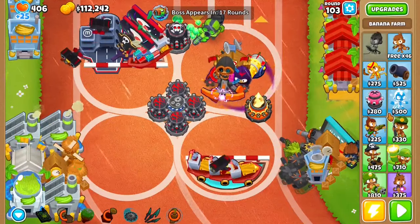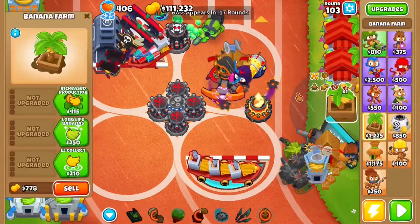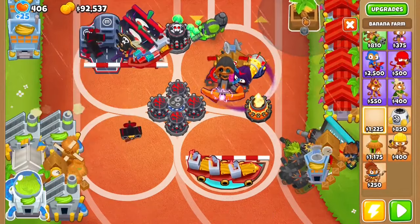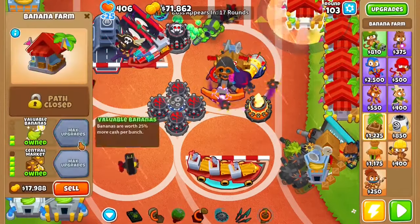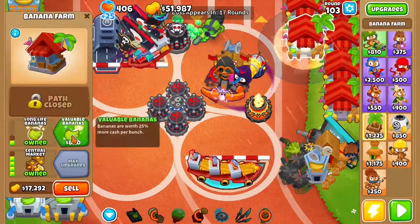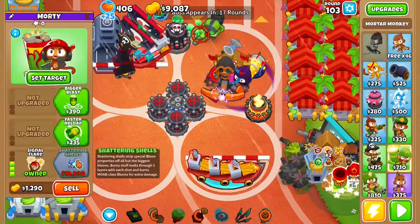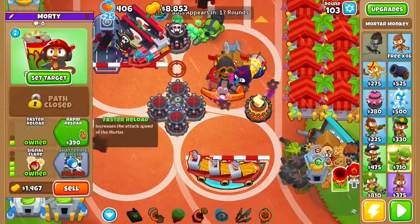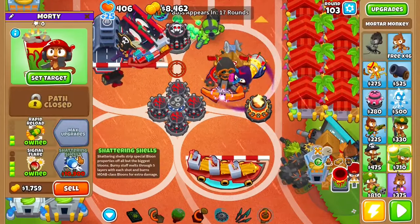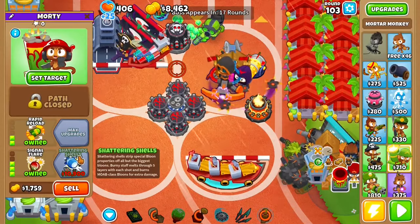Now the next thing you want to do is get down more Central Markets — just place them down here. You should have a line of 8 Central Markets. After that, get a Mortar Monkey right here and get it to Shattering Shells, set it to target here. If you don't have enough for Shattering Shells, just start the waves, get Shattering Shells, and then save up to around Wave 119.